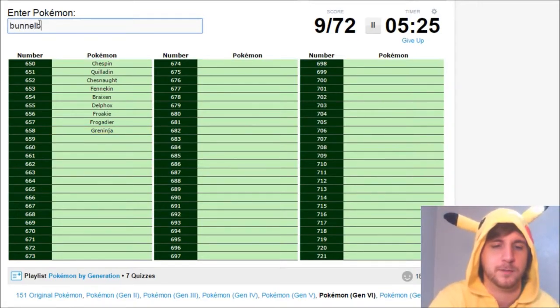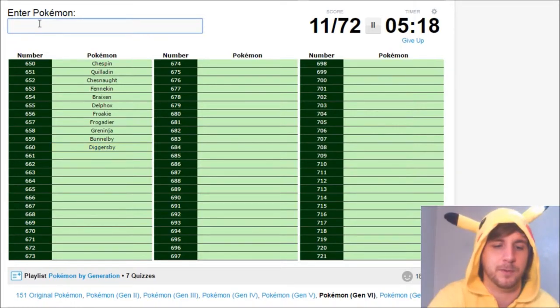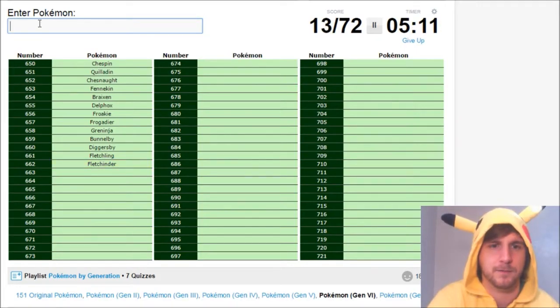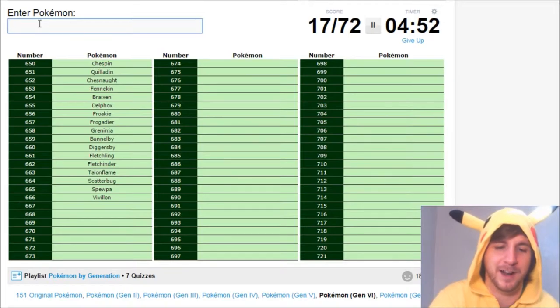Next is Bunnelby and Diggersby — first of our terrible designs, if you don't count Quilladin. Then we have Fletchling, Fletchinder, and Talonflame. Then we've got the bugs: Scatterbug, Spewpa, and Vivillon. Not bad designs, but not very good either — just kind of meh.